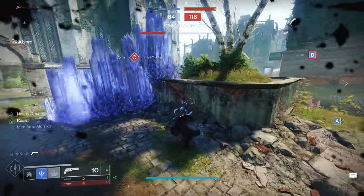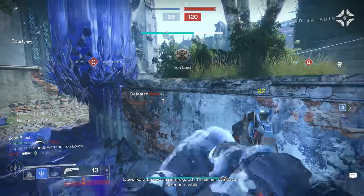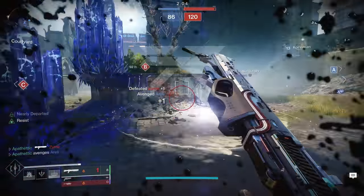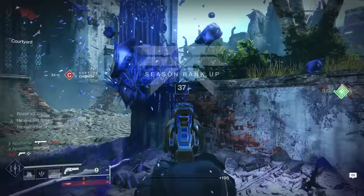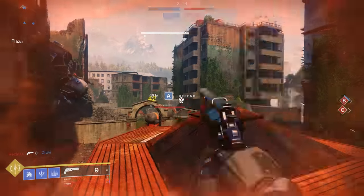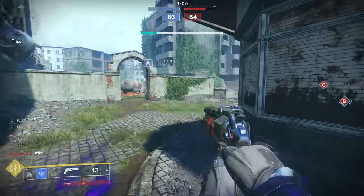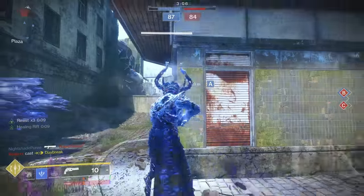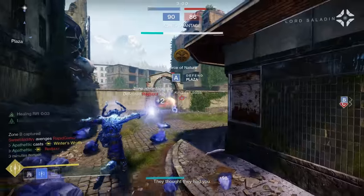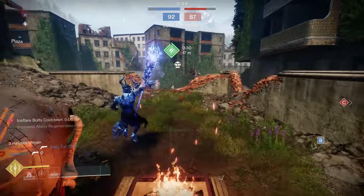This is absolutely amazing for running the Stag, because you're standing in your Rift with your stasis crystal nearby, just tanking all this damage — you're going to get your grenade energy back very quickly running those two fragments together. Also run Whisper of Rending, so your kinetic weapons do increased damage to stasis crystals. This lets you break those stasis crystals right before they run out, getting that benefit from Whisper of Shards for a temporary boost to recharge rate. Together for this build, you'll have a ton of grenade energy along with that damage reduction to tank an insane amount of damage.